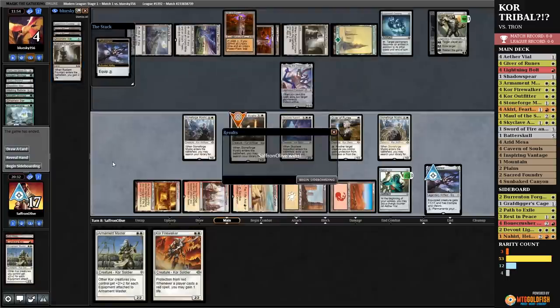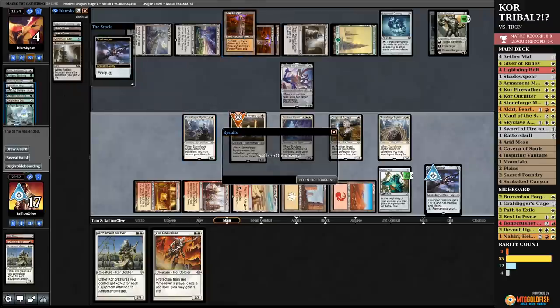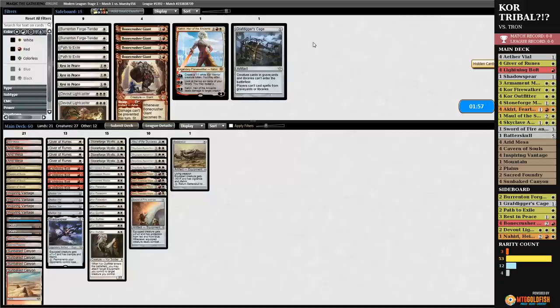It could also be that our opponent is having internet problems, and that's why they were breaking the reverse land speed record on MTGO and taking a long time. I honestly cannot believe that. Our opponent had natural turn-three Tron — kept seven, no tutoring or anything. Multiple Ancient Stirrings, they whiffed a little on those, but they had Ulamog, Walking Ballista, and we still got there. That is miraculous.